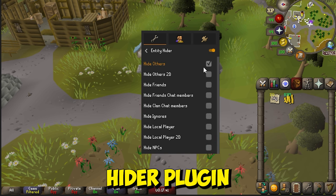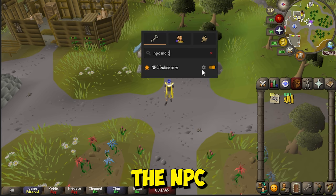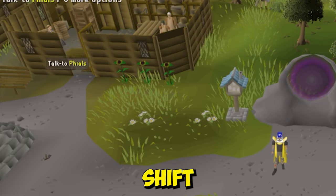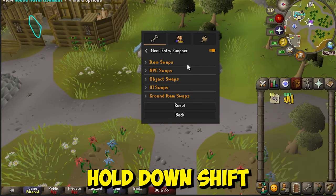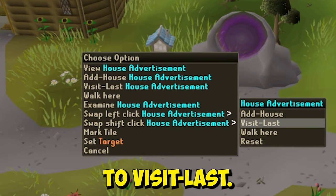First, enable the Entity Hider plugin to hide the other players around you. Next, toggle the NPC Indicator plugin and use it to highlight tiles over here by holding down Shift and selecting Tag. And finally, we're enabling the Menu Entry Swapper plugin. Hold down Shift again and swap the left-click settings on the advertisement board to Visit Last.